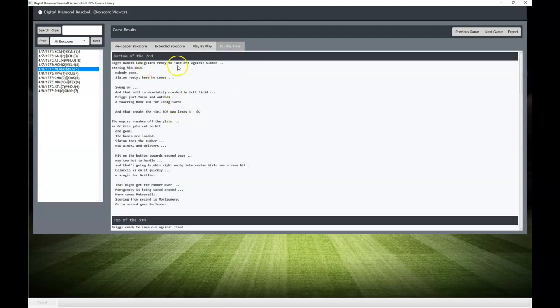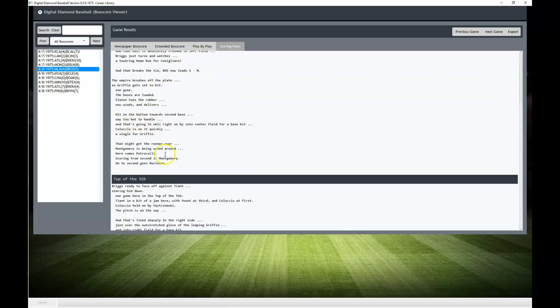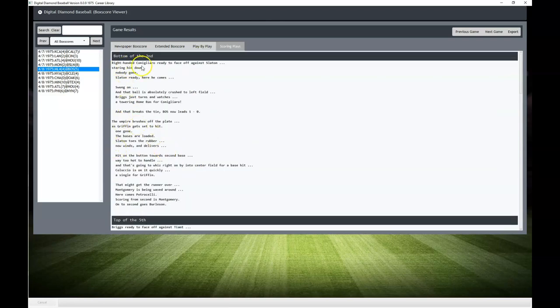The scoring started off with Tony C swinging and absolutely crushing one to left field. He hit a solo homer to put the Red Sox on top 1-0. That was in the bottom of the second, the Red Sox scoring there. They also added another run after that.